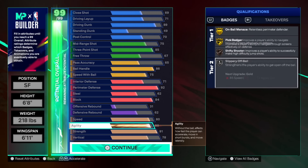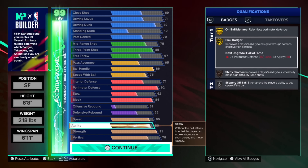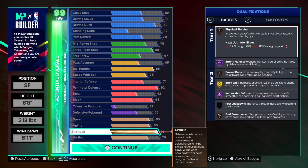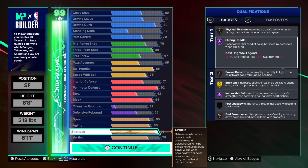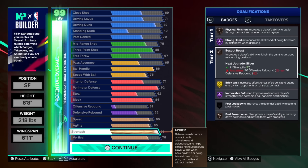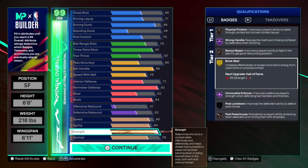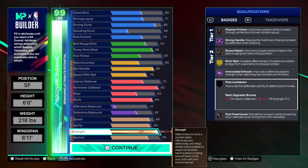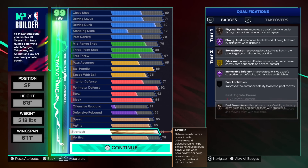Rebounding, you know I sold. It's all good. Hopefully I can stick with my putbacks this year. Speed? Speed demons. You know it. We need the speed and agility. I don't care what all these other builders are saying. Strength, like I said, is up there, man. We bulldozed and shit. And the vert, I just barely got the vert at 78 to get the one-foot contact dunks.